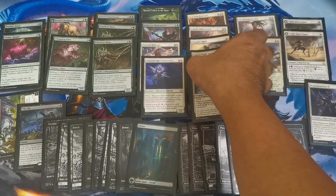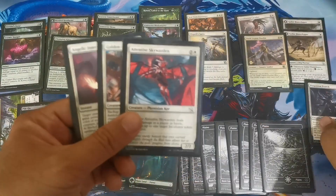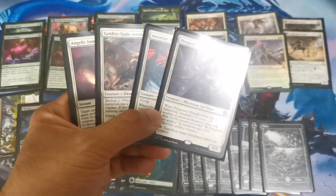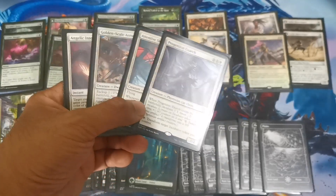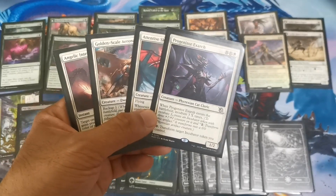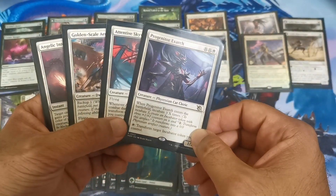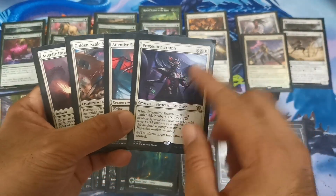Our three-drop would be this card. We can also consider this one as a three-drop or five-drop because of its ability to create incubate tokens. Paying three would incubate one time, but paying five or more would incubate that many times with half of what you paid, making 3/3 prediction artifact creatures with the option to transform them for free.